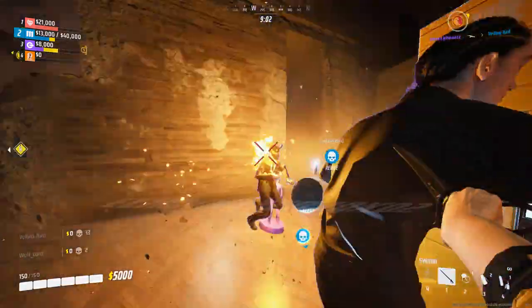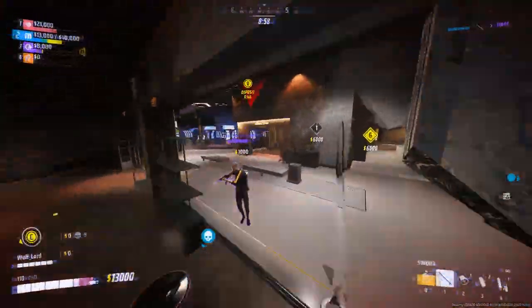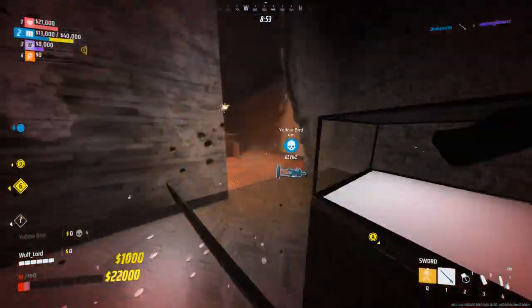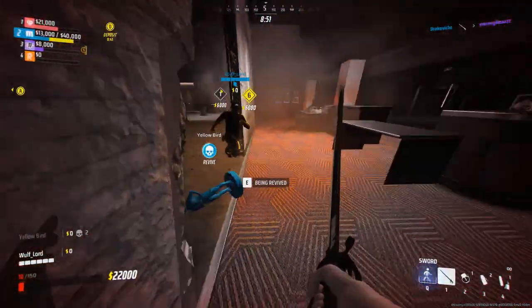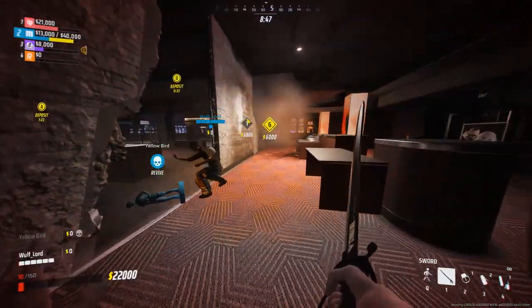This build is based on the sword weapon and the cloaking device gadget. These two items work well together to give you an edge in close combat. The sword is a melee weapon that deals high damage and has high attack speed. It also has a special ability that lets you dash forward and slash enemies in your path.